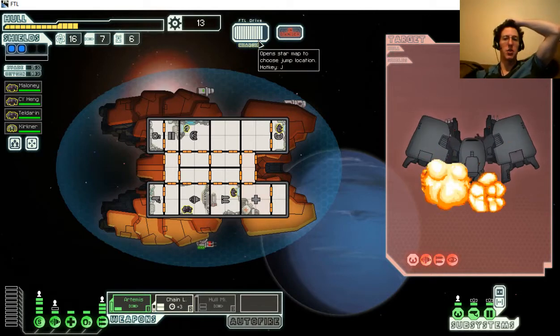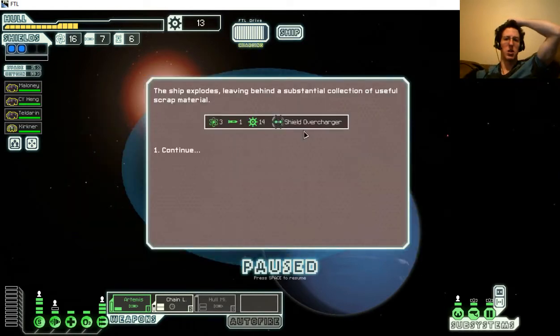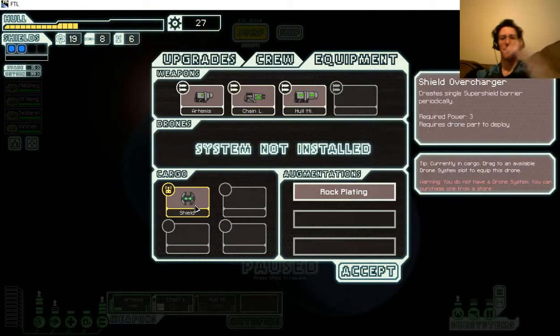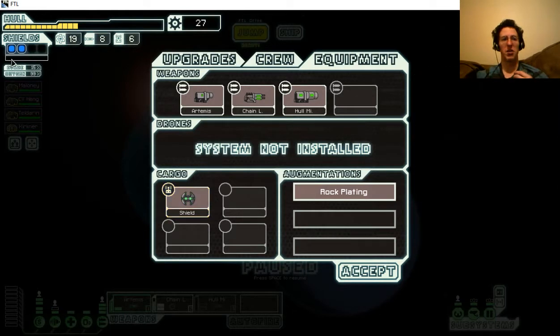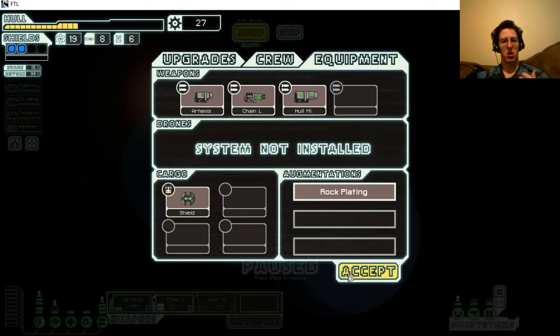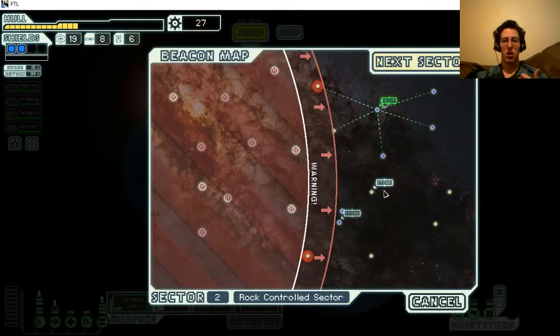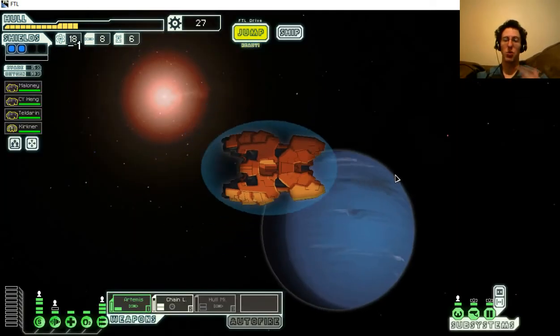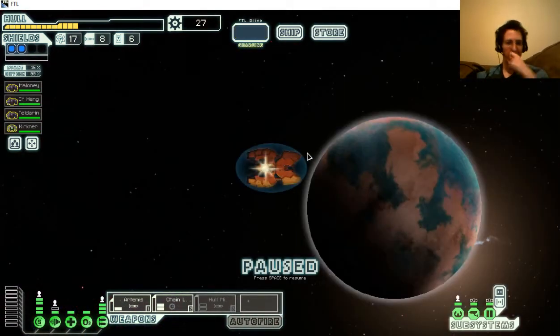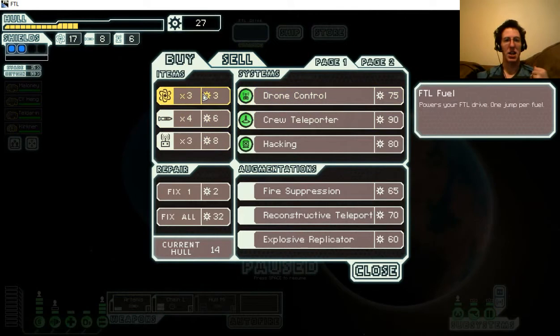Honestly I'm surviving better than I expected to with this ship. The shield overcharger - what's that? It's a drone that creates a single super shield barrier periodically. So I think it would just create one bar - I'm not sure. But that would still be really useful. I guess there is a way to recharge your super shield outside of moving, like say with a Zoltan Cruiser's super shield - if you had a drone like that it could work.